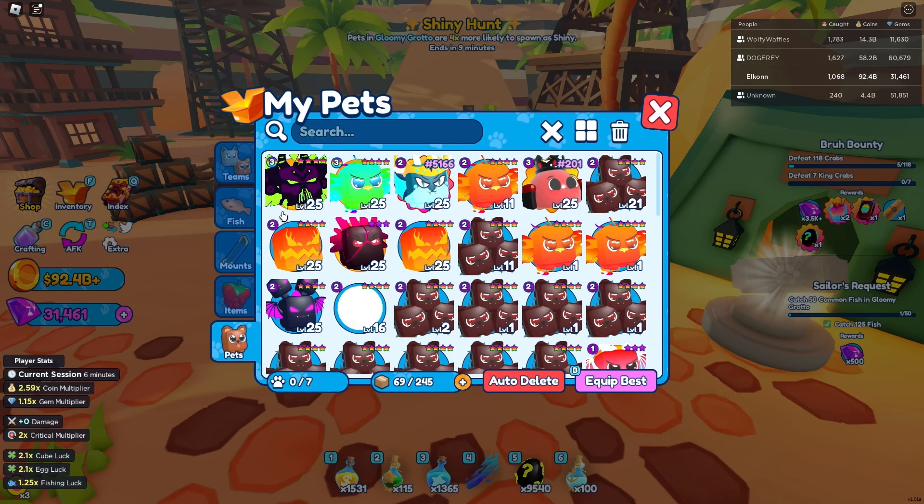First things first, you need to make sure you have the world Dusty Dunes unlocked. Once you have Dusty Dunes unlocked, you're just going to teleport there, go straight, and you're going to see the archaeologist. This is the ancient dig mini game — you just talk to him and he'll tell you how to play and everything you pretty much need to know.